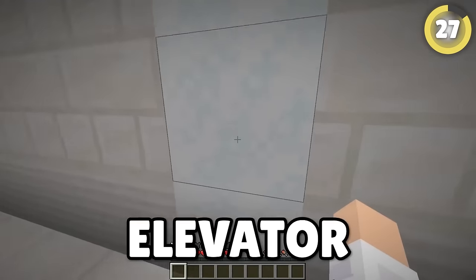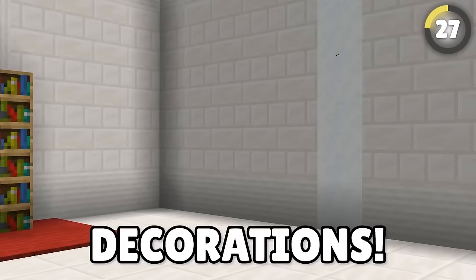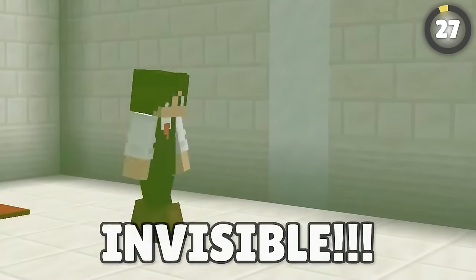Make a near-invisible elevator using humble leather boots. Basically, if you have a white room, you can put powdered snow instead of a wall and use leather boots to climb up it, making your new elevator near-invisible.